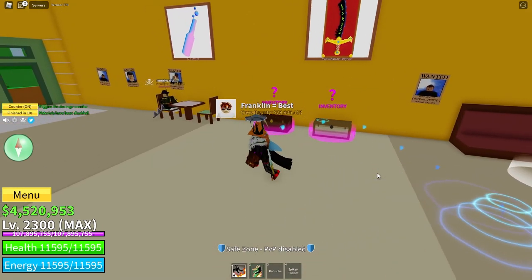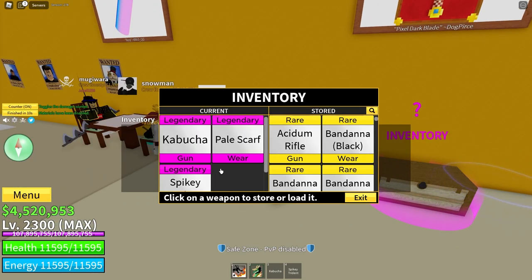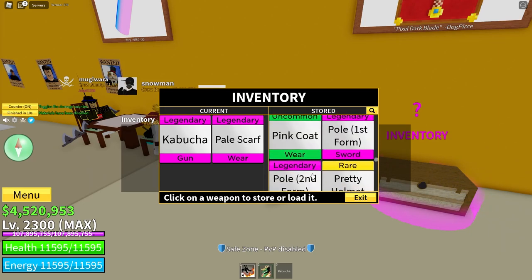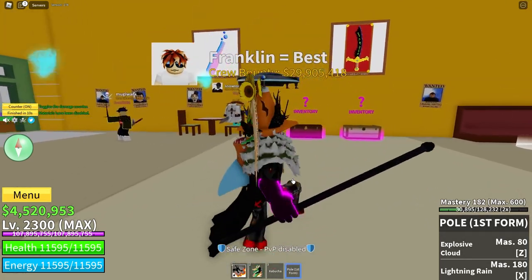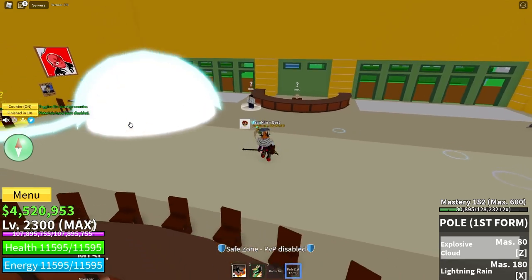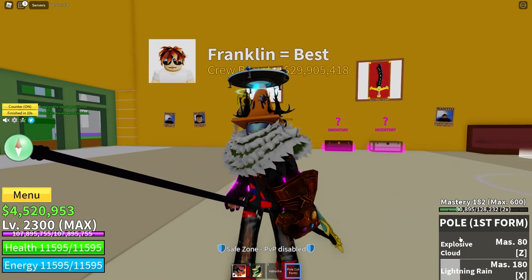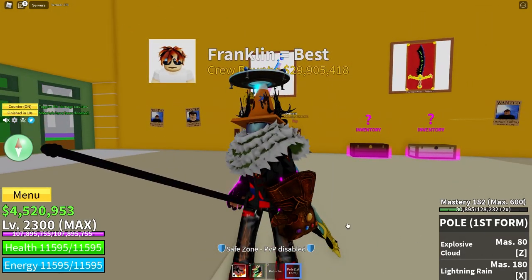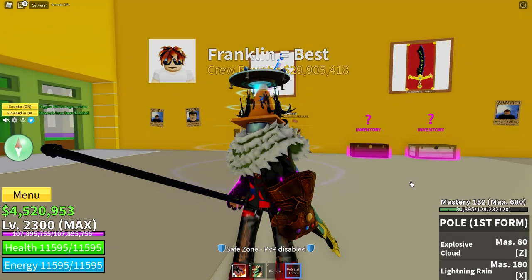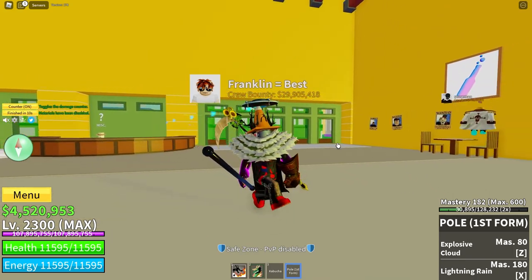Let's get straight into the video. To get Pol version 2, you first need to get Pol version 1, or first form. You need to unlock both moves of Pol version 1. You also need to get all of the moves of Rumble Awakened. Getting all of the Rumble moves takes about 14,500 fragments, which is quite a lot. Then to buy Pol version 2, you need 5,000 more fragments.